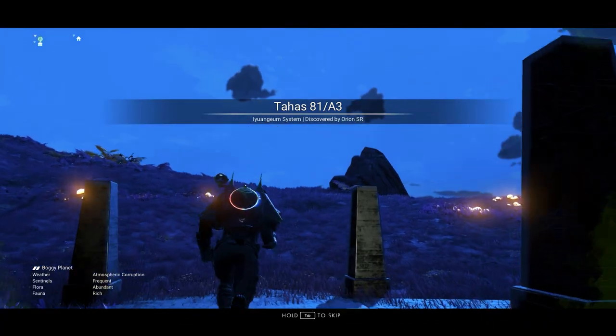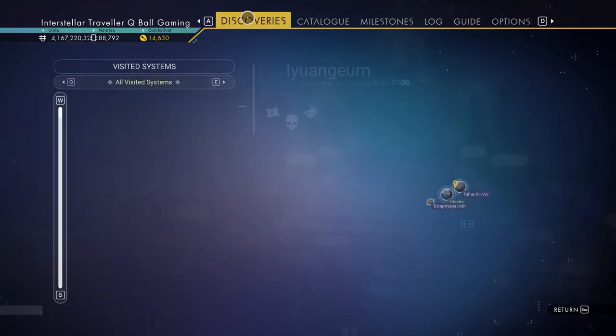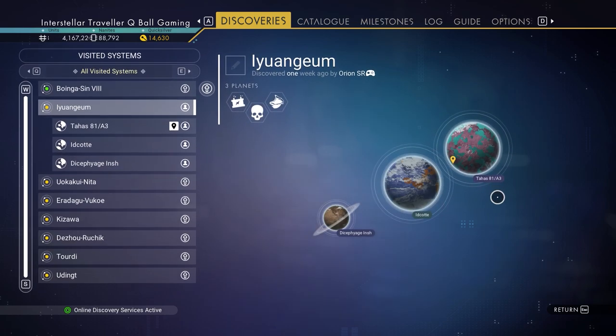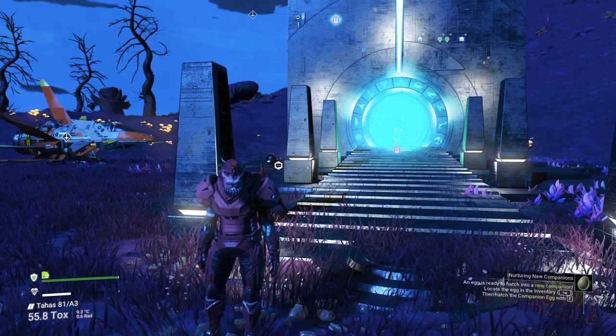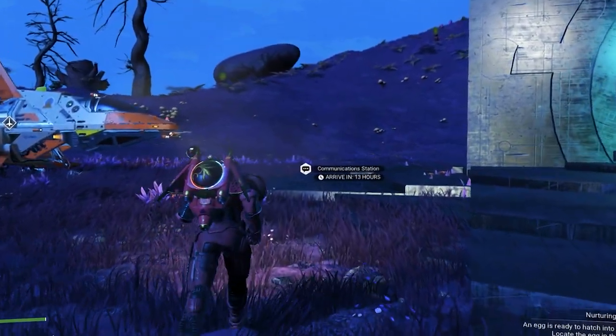We arrived. The weapon is located on planet Tahas. Let me show you in the Discoveries tab — this is the system we are in. If it's not the same for you, that means you're in the wrong galaxy; you need to be in the Euclid starter galaxy. Go to any space station teleporter and find your way back to Euclid, locate a portal, and enter those glyphs. There are three planets in this system — this is the one, the buggy planet. The location will be marked with a communication station.